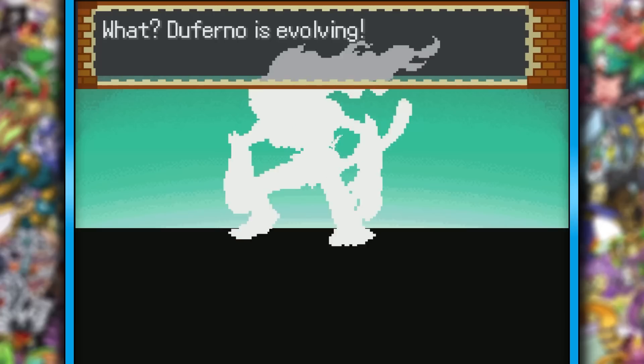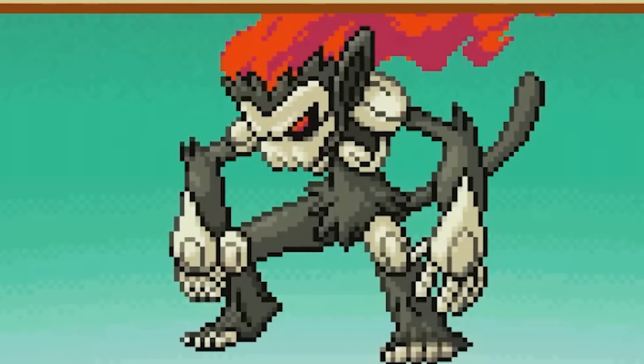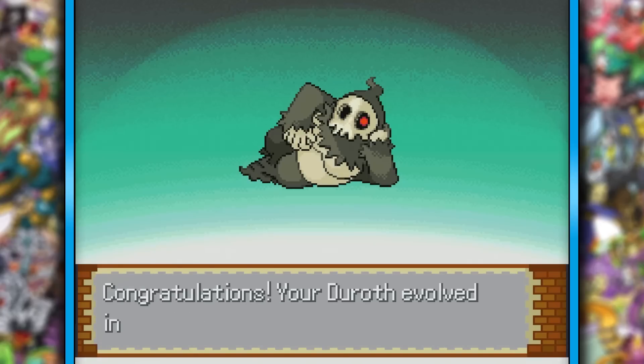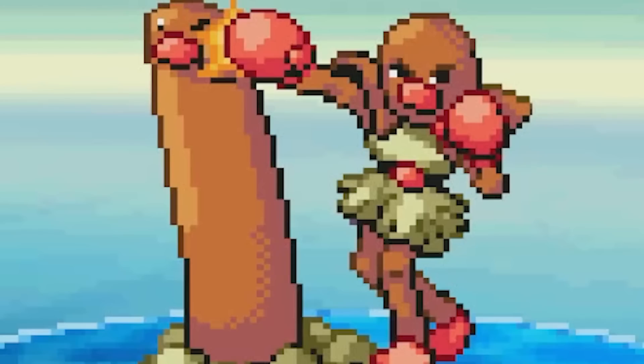Not a bad team, but certainly not too exciting. At least Duferno evolved from that. This is amazing and tribal — he looks pissed. Dewking wasn't super amazing in design, but the main reason I wanted it was for its typing, but mainly for its base stat total. Duskull's base stat total really brings the team down, but this thing will at least bring us up to almost a 500 base stat total. Who comes up with this stuff?